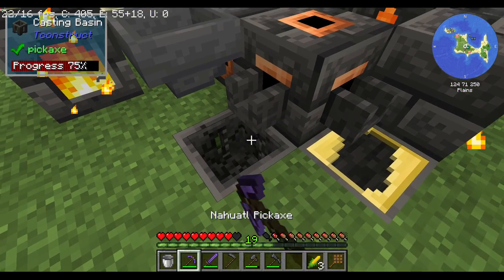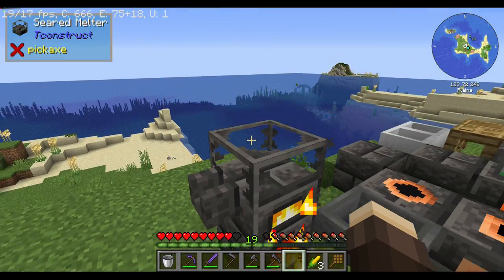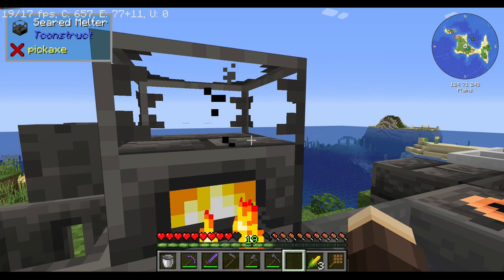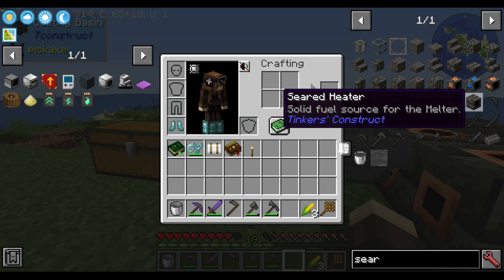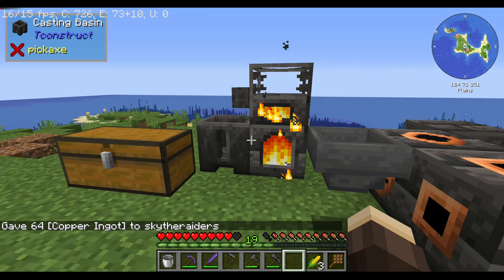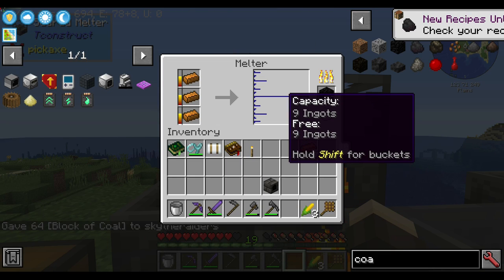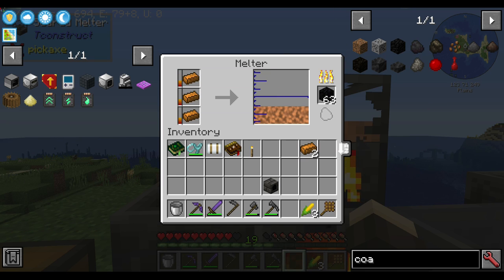In fact, this is how you progress in Tinkers — by putting a faucet on here with the casting base right underneath it. This allows you to get your fluid right out of the tank. So what you would need to do is get yourself a seared heater and some copper — eight ingots, just for simplicity — and melt it. The melter can use mainly solid fuels and it cooks up pretty quickly.